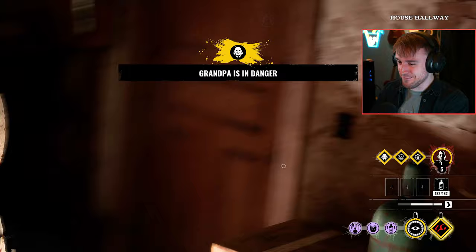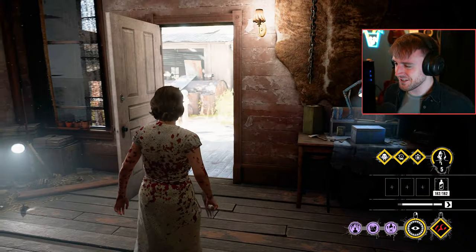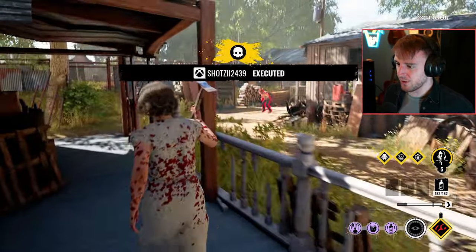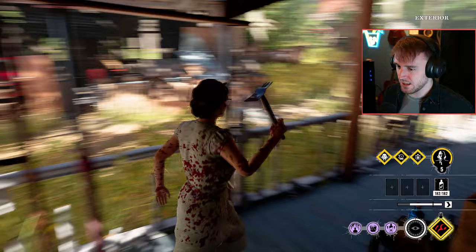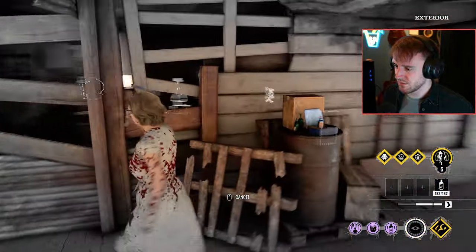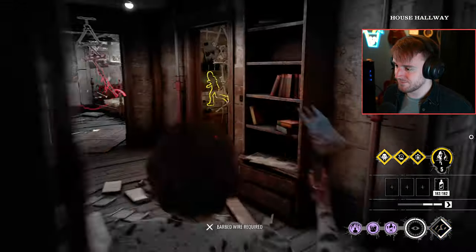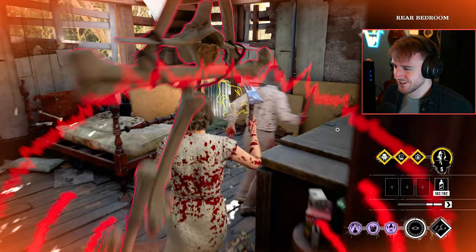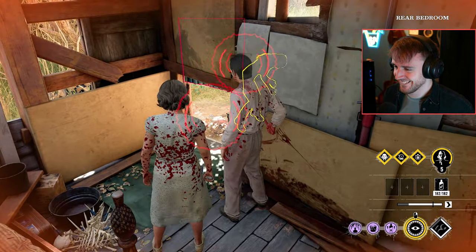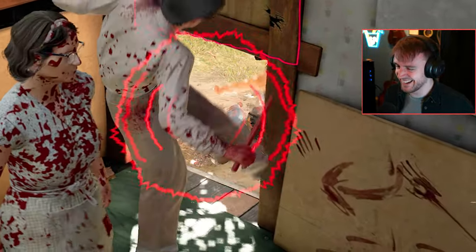They're all coming for grandpa - he's in danger again. Poor grandpa's having a right bad experience. I saw Ana. What was that by the way? I just immediately went into the animation and it stopped. She can't go through there. Please try it though. She didn't. Ana, what are you doing? Look at her legs.